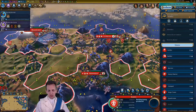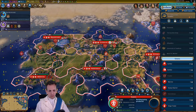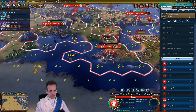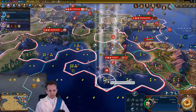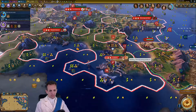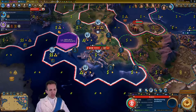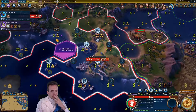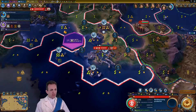Can we build maybe another trader? Not quite. Liang, you should go and build another fishery. What kind of tiles are you working here? You've got the food, got the food — you're doing okay. Food is not going to be a problem for this city. We're going to have more fisheries — one here and one here — and it'll be fine.